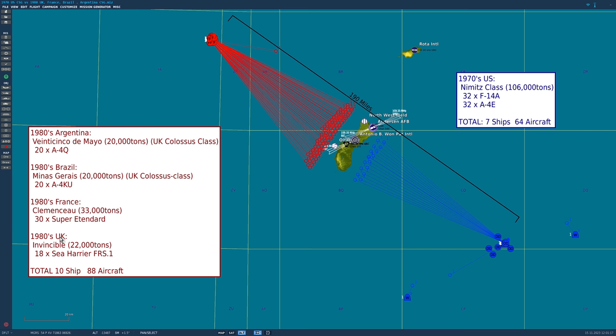First overview: 190 miles between carrier groups with bullseye in the middle of Guam. US in blue, the amalgam in red. The US carrier group from the 1970s is a Nimitz class super carrier — they started service in 1975. Carrier weighs 106,000 tons, containing 32 F-14A Tomcats and 32 A-4E Skyhawks. We're not including auxiliary aircraft. Total: 7 ships, 64 aircraft.